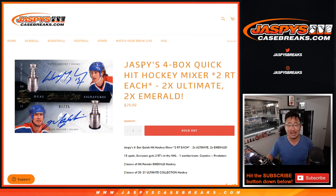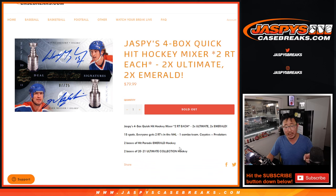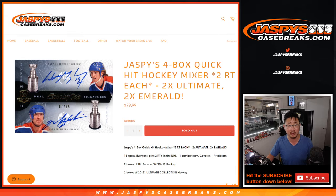Hi everyone, Joe for Jaspi's CaseBreaks.com coming at you with Jaspi's 4-box Quick Hit Hockey Mixer. It's 2 boxes of Hit Parade Emerald Hockey and 2 boxes of 2020-2021 Ultimate Collection Hockey. So there's some really nice stuff here.